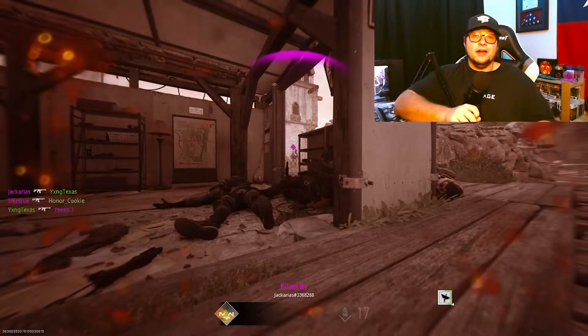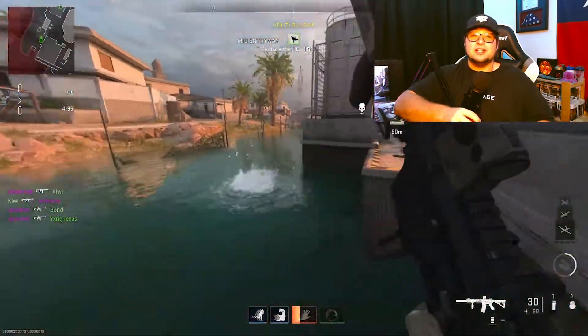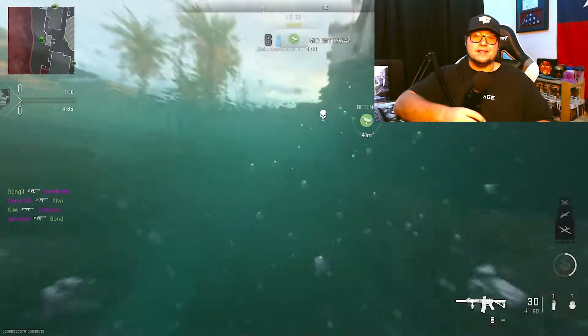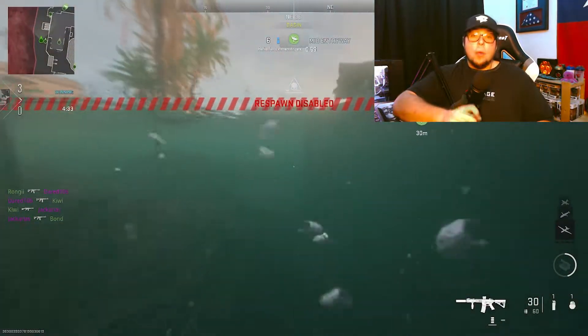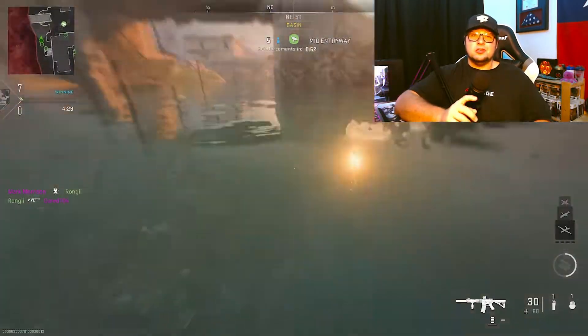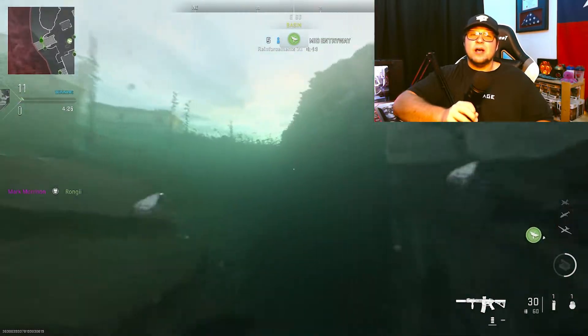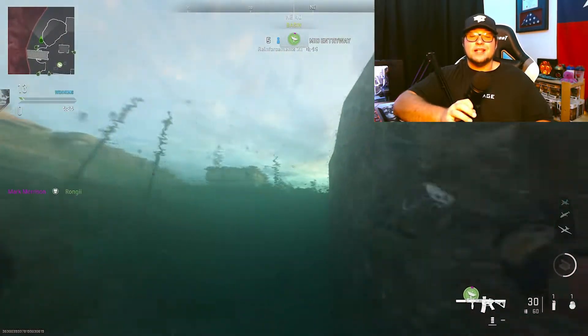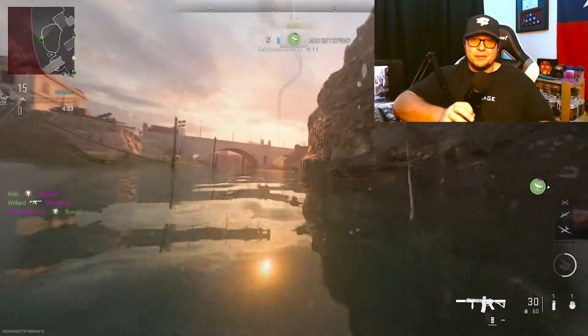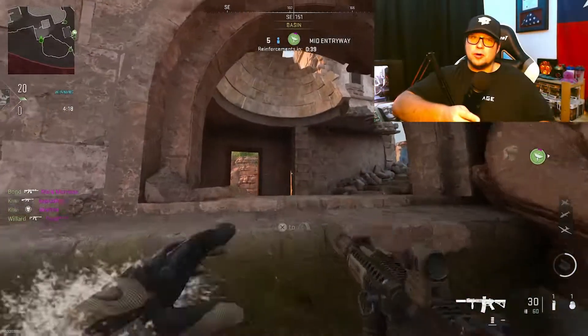Through color customization, one of the many things you can change is your HUD colors. HUD, or heads-up display, refers to the on-screen elements that show things such as domination flag points, SnD bomb points, and things like that. This means you can change the colors representing yourself, your teammates, your enemies, and the objectives on your heads-up display and also on your mini-map. As you can see here, I've personally changed my colors to a green and purple layout.